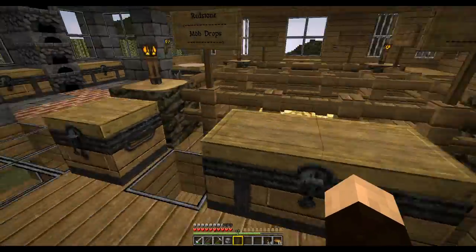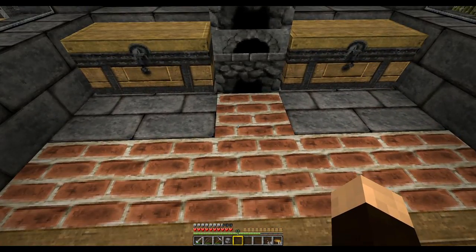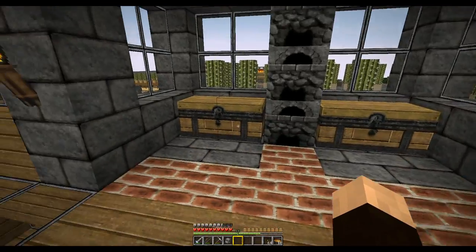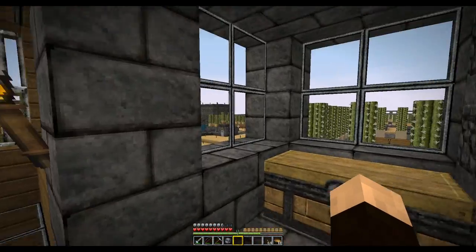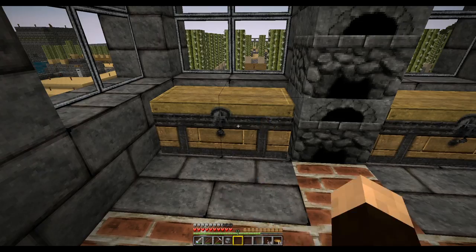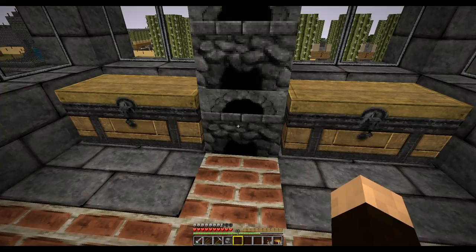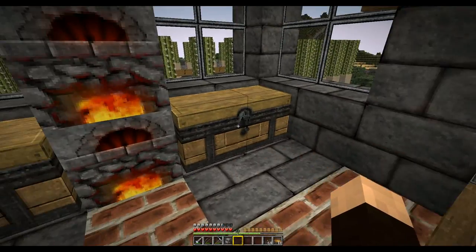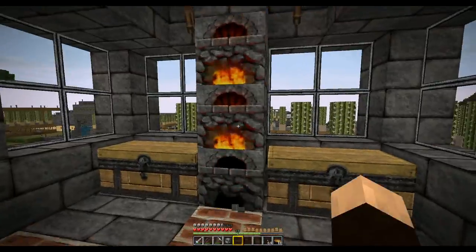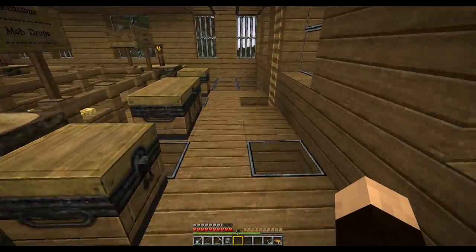Second floor of the house is basically a little storage area. We also run Minecraft Forge — it's real simple. There's a block of lava underneath, an input chest and an output chest. If you want smooth stone, you put cobblestone in the input chest, turn on the ovens, it'll cook it, and output smooth stone to the other chest. It saves coal, it's really nice.